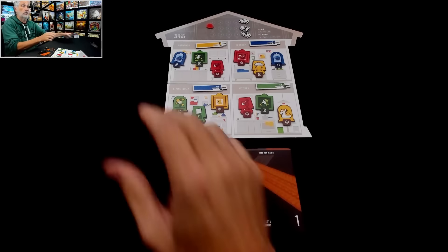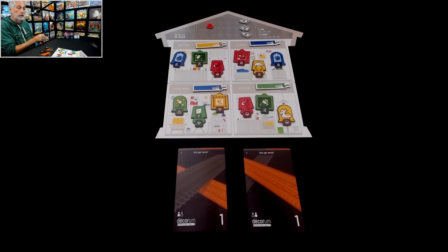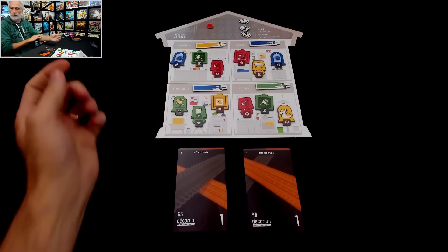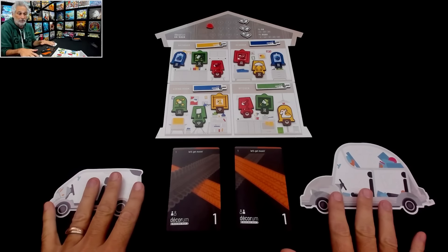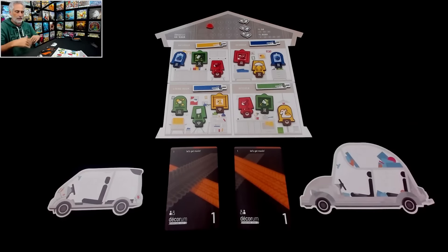What does the Moving Out expansion add? Well, first of all, 20 new scenarios come in this box — all of them for two players only. The original Decorum had rules for three and four players, but at its heart it was best as a two-player game, and this expansion is very much a two-player expansion. It also adds vehicles, because we're moving out! There are objectives related to the vehicles — things like a smart car and an old clunker — and they come with special rules. I literally don't want to spoil them because they're so cool.